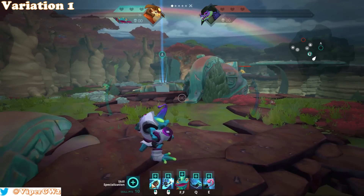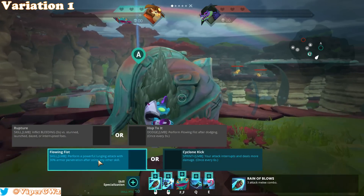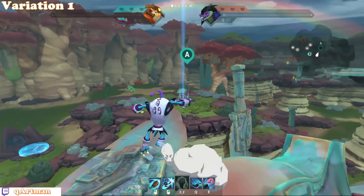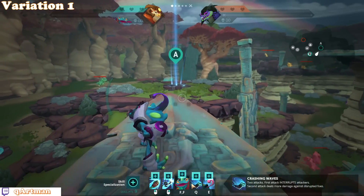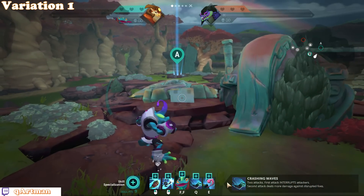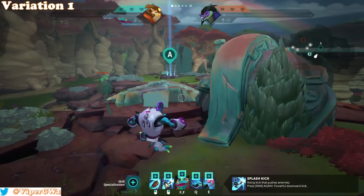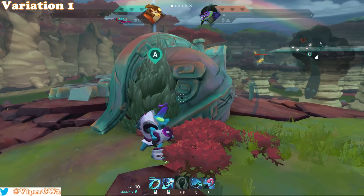The first trait I always go for on VOO is Flowing Fist, because I'm really a fan of this skill — especially after skills like Q, RMB, and Tongue. It's just extra damage.